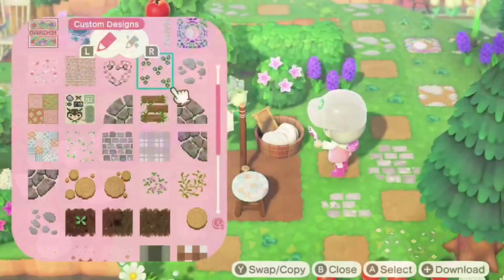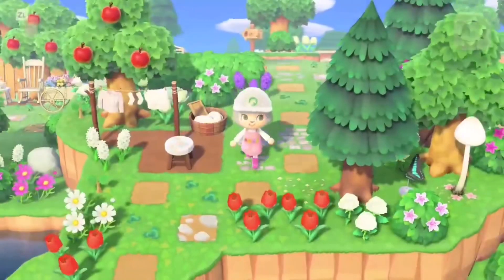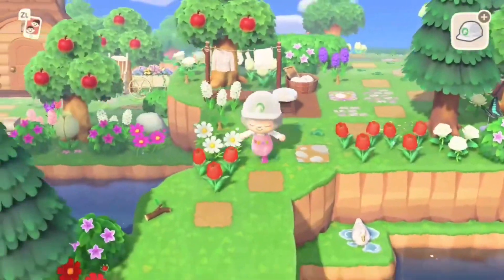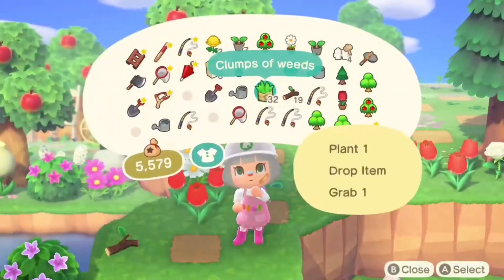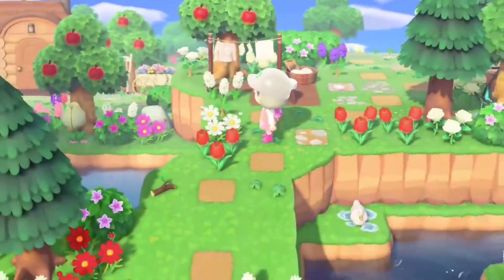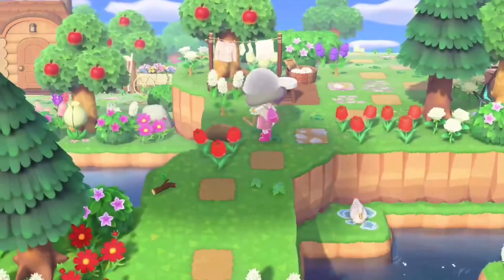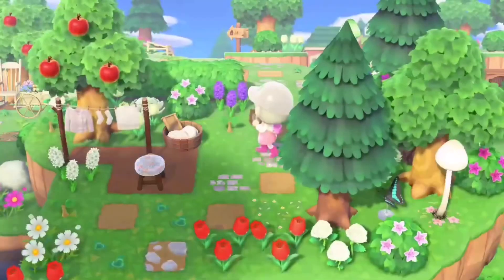Another thing I love using when decorating are custom paths. You can find these on basically any social media. There are so many artists and creators that will post them for you. You just have to look around and find the ones that fit your theme. I like adding different types and different colors and materials — I feel like that just adds more to the look.